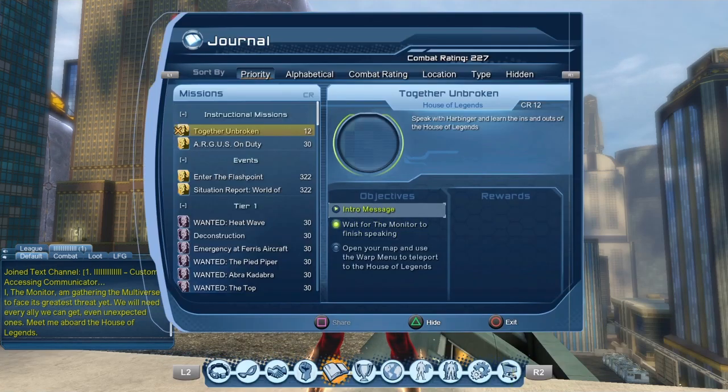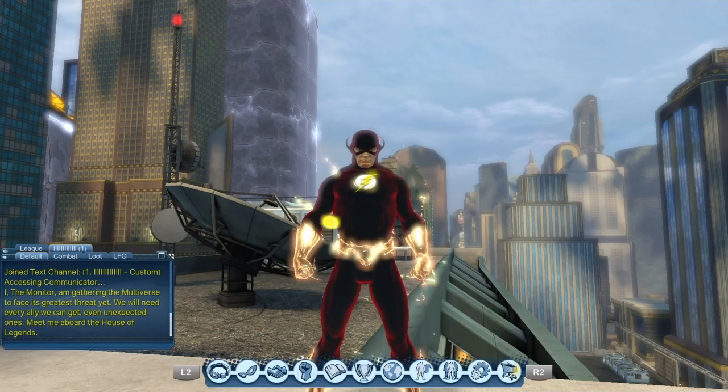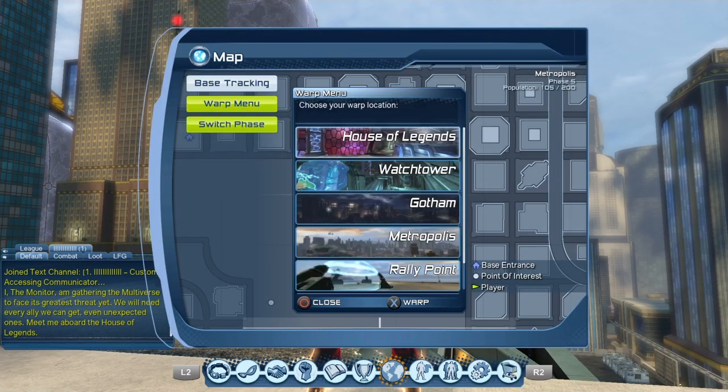If we take a look at our message, the first step was to wait for the Monitor to finish speaking. Now open your map menu and use the warp menu to teleport to the House of Legends. The very first option at the top is House of Legends. There's also a portal in the Watchtower and the Hall of Doom, but you don't even need those — you can just warp right there.